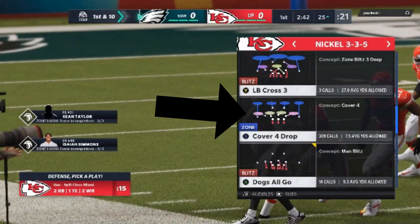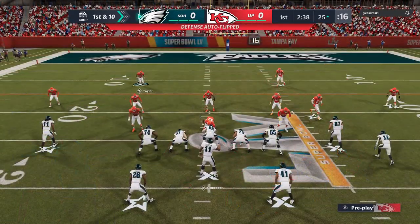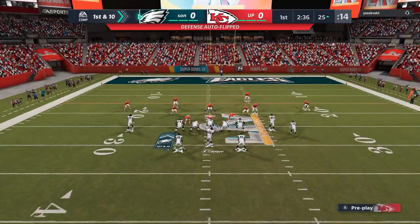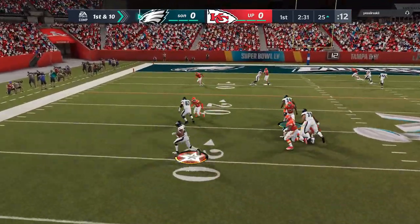This is my old base defense — I still use it quite a bit. It's a nickel 3-5, cover 4 drop. Based off the fact that he's having some success with that blitz, I'm going to hit him with a different look. You don't want to beat your head against a brick wall — it's not working, so switch it up. I'll go back to that blitz in a little bit. On the next play he hits me with a screen, still trying to hit me with that underneath stuff.